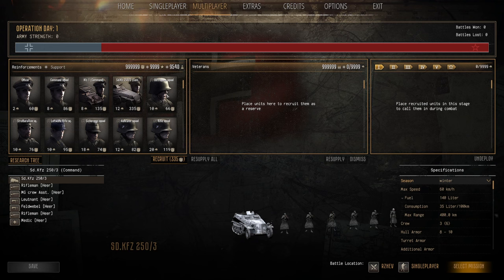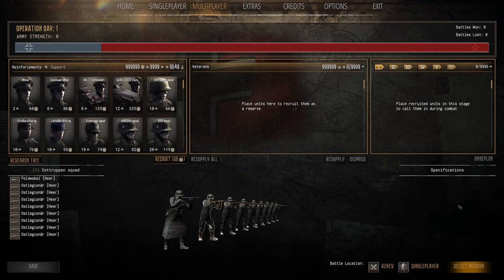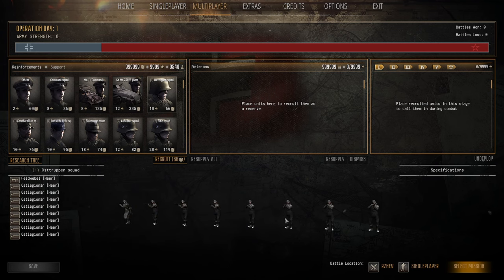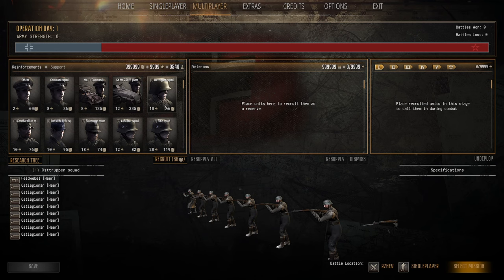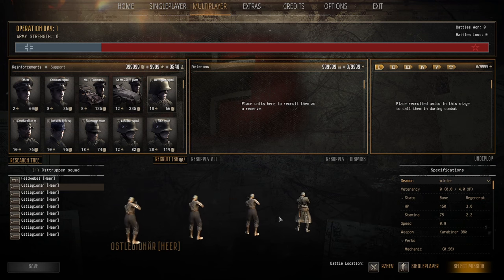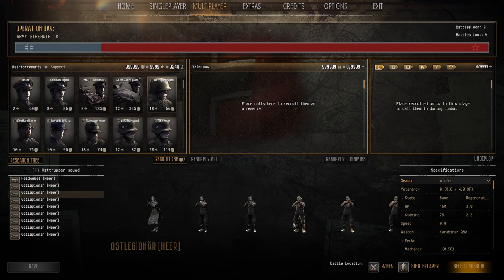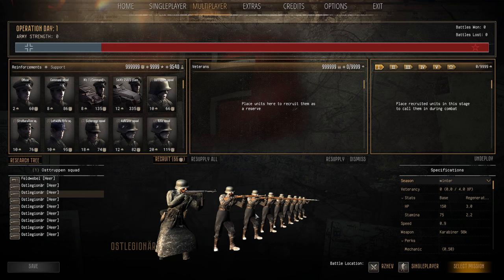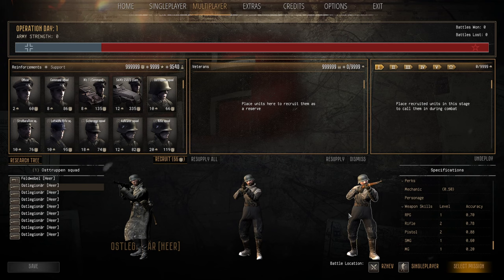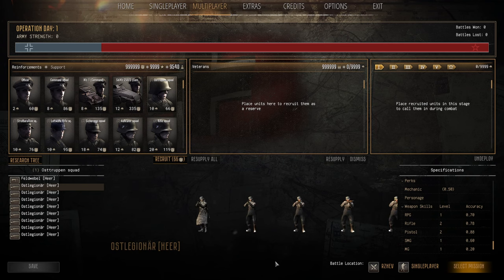Now we get to the infantry, starting with the Osttruppen — foreign recruited soldiers, perhaps from modern-day Ukraine and other countries. They're the poor quality troops: 10 population cap and 66 manpower. They come with no entrenching tools, only a few frag grenades and rifles. Low health at 150 HP, 75 stamina, and a low skill set — they're garbage but cheap. In your first wave of 60 pop cap you can bring about 10 squads for around 336 manpower.